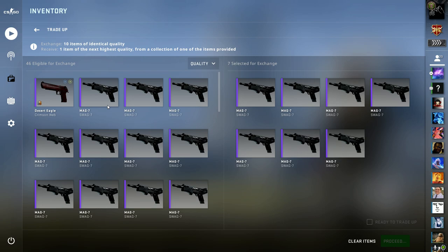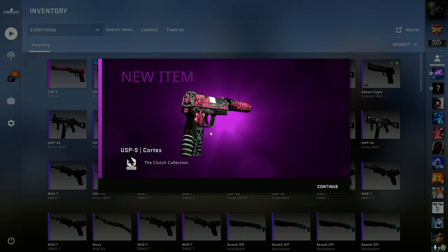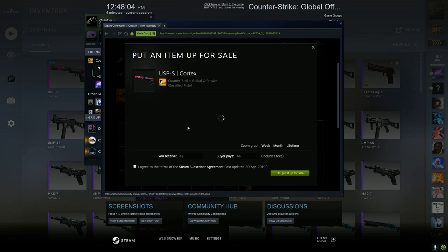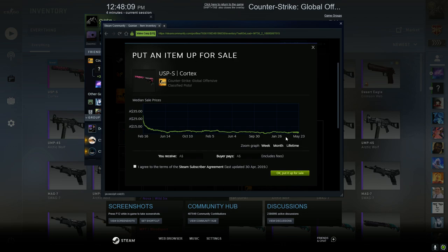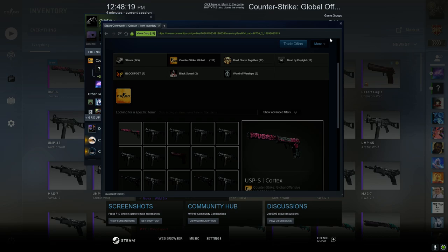Eight, nine, ten - this is going to be such a high float. I'm hoping for the USP. Yes! Okay, so that's not a high float - it actually looks kind of bad - but I can use it for trading or sell it for some instant cash. It's on the community market and it's very volatile at the moment, but say it goes for around eight dollars... it's mostly seven bucks, so let's just say seven dollars. Alright, so I've made money on that one.